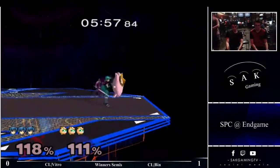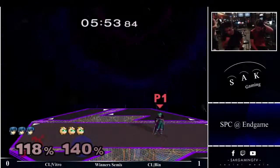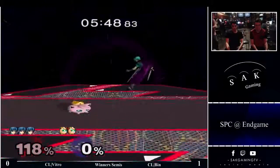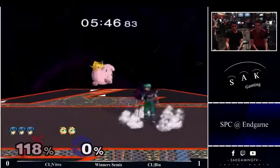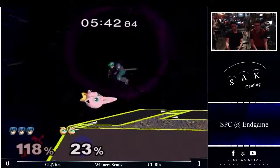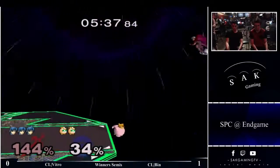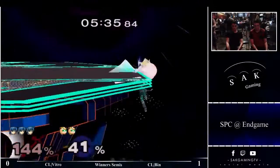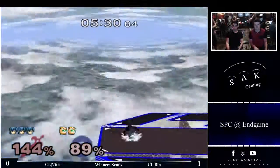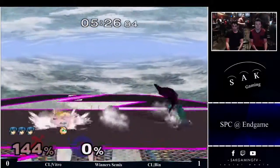Wave lands right on the edge of the stage and forward smashes. Nice. That's so good when somebody's trying to catch a roll in or a wave land in — just that wave land on the edge of the stage. Yeah, he really likes the forward air in neutral. Really, really likes forward air into forward smash, rather than a grab. Vitro's also a bit of an F-smasher.